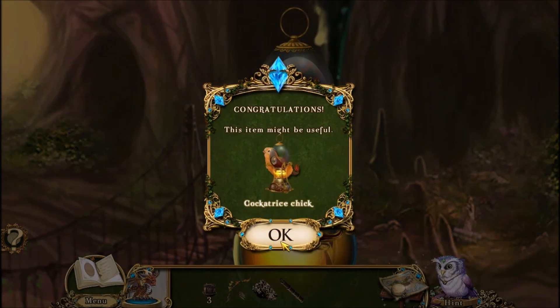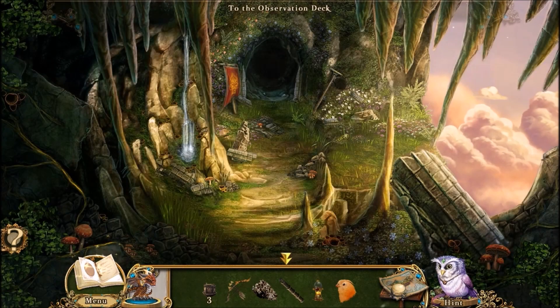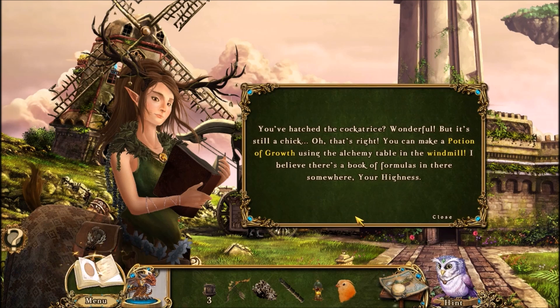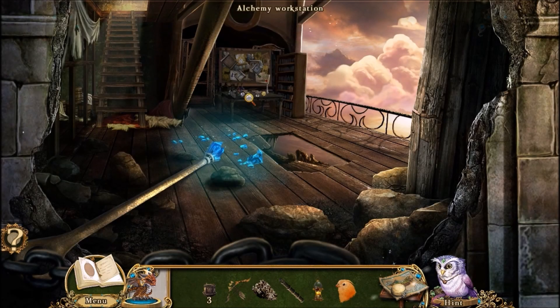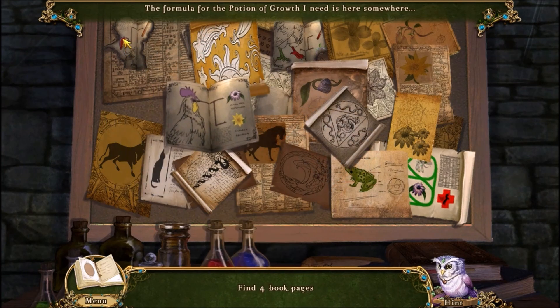And it's a little tiny bird. We just keep the essence of fire with us. We're going to leave the dragons here, but we have our pocket dragon, so that's good. You've hatched the cockatrice — wonderful. But it's still a chick. You can make a potion of growth using the alchemy table in the windmill — I believe there's a book of formulas in there somewhere, your highness. We're going to grow the chick into an adult — sounds like fun. Let's see if I remember those book pages.